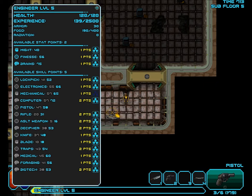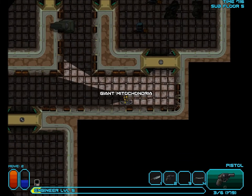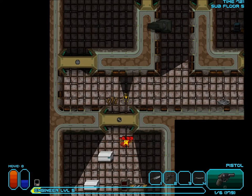Electronics couldn't be upgraded anymore. Mechanical probably won't be able to either. Forging can still be upgraded. Biotech hasn't had a chance to be upgraded. Traps is hard to upgrade. I don't want to miss with my blade. Medical and knife. I have no ammo anymore — this is about to suck really badly. Oh, never mind — we have grenades.